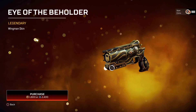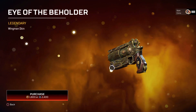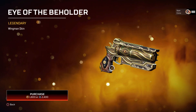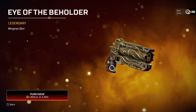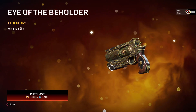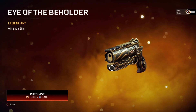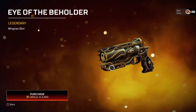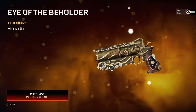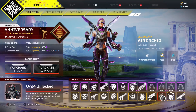Moving over to the Wingman skin — Eye of the Beholder. I think this skin is in the same category as the R99 controversy, because the iron sights on these guns are a big deal — some skins are definitely better than others. I've been running the Wingless Sun skin and I love how that gun looks. Nonetheless, this skin does look pretty awesome. Let me know in the comments: would you like an option to change iron sights on these guns?